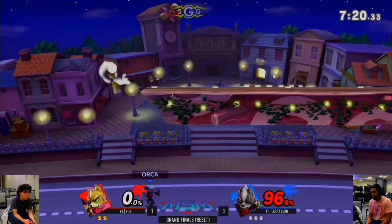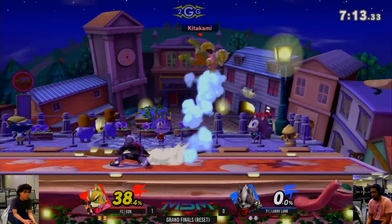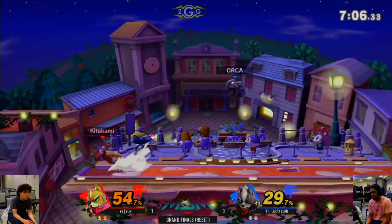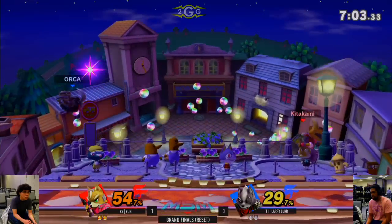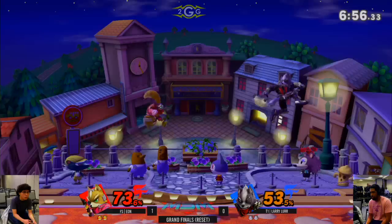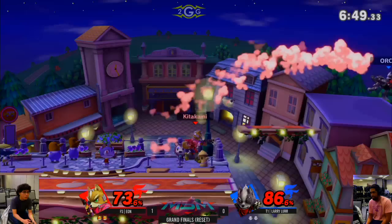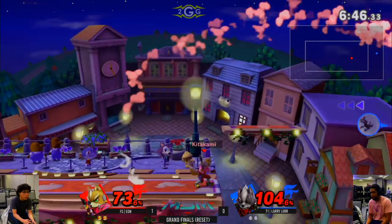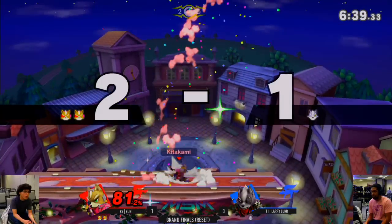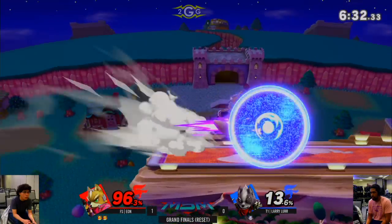He scared Larry into shielding. You can even build that in Stockley. Nice shine to get out — I think they changed the shine so you can act out of it faster. Big hits for Eon — I thought he was going to punish that Wolf Flash. He's missing the tech on the F2 slip — gets the jab lock for it, did so much damage. Eon's confidence is through the roof — he just ran up and did it. That was actually exciting!